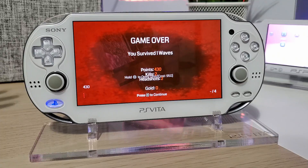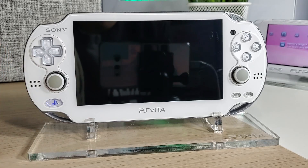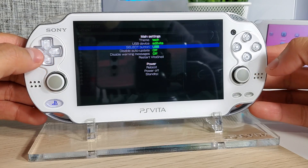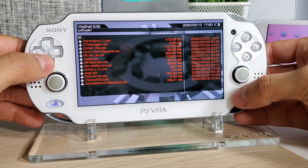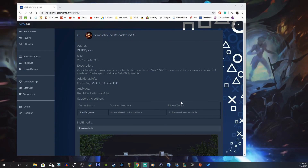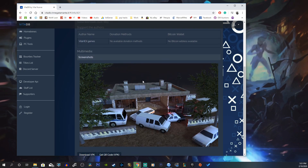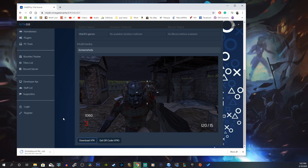Let's go ahead and begin the installation. First thing we're going to do is go to VitaShell, open that up, and enable USB connection. Go to Start and make sure your Select button is on the USB option. Press Select, connect the cable to your Vita, then go to your PC. Click on the first link in the description — that'll take you to Vita DB, where you'll find Zombie Bound Reloaded version 0.21. Click the download VPK button.